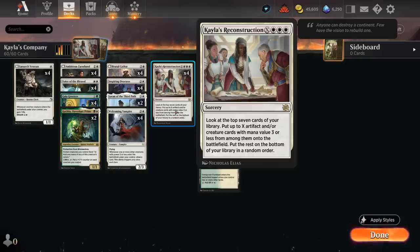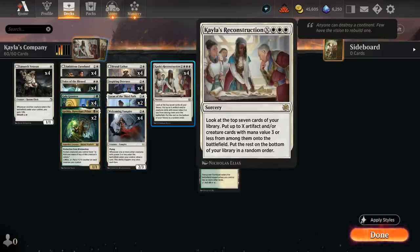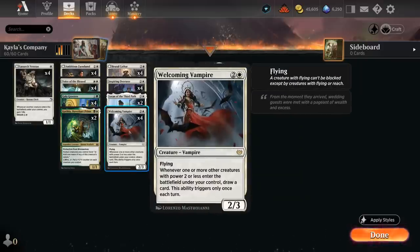So what creatures are we trying to put on the battlefield? We've got four copies of Welcoming Vampire, which can also be a great source of card advantage — a 2/3 flyer that draws a card whenever one or more other creatures with power two or less enter the battlefield under our control, triggering once each turn. If we find a Vampire and another creature with Kayla's Reconstruction we'll immediately get to draw a card.